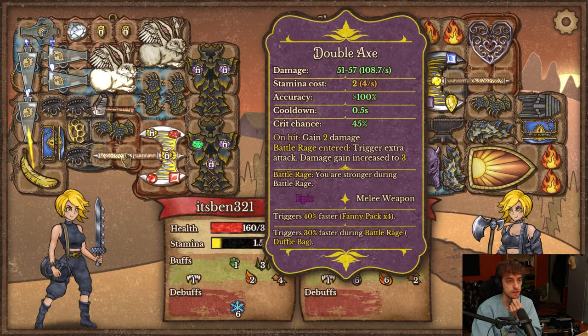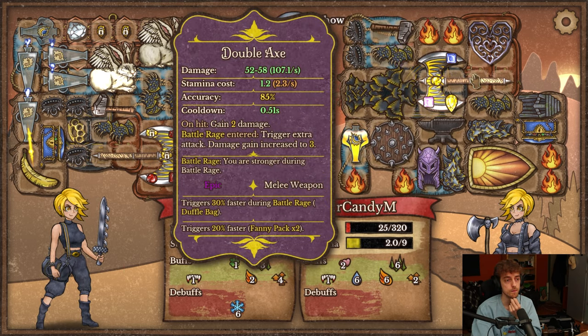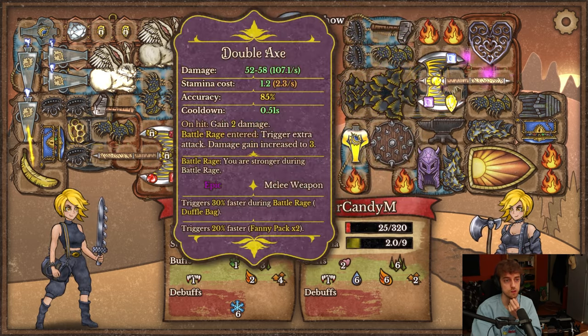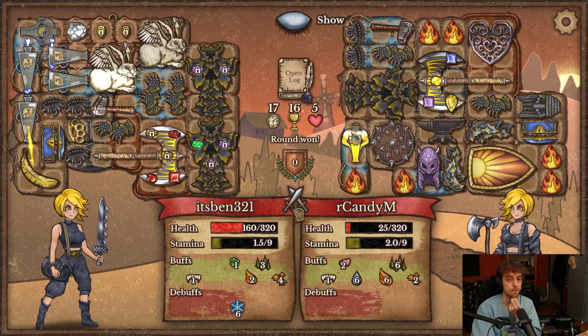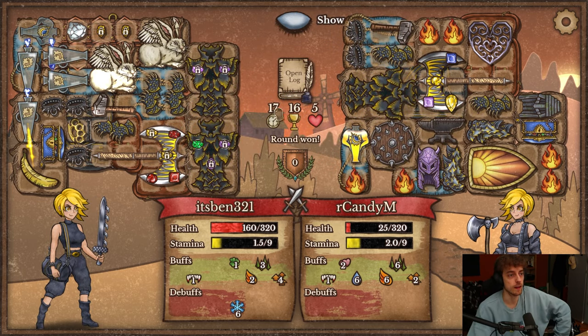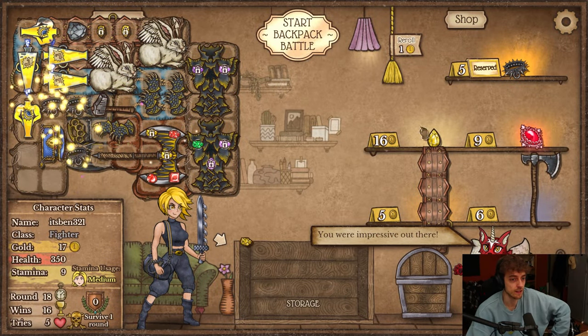We're literally the same damage output and they have the same speed on it too. They just solve stamina in a different way. But it seems incredibly strong — Pyromancer Dragon build. There's so much I want to try man, so much I want to play. But we're just doing the axe now.